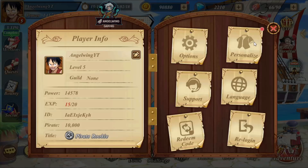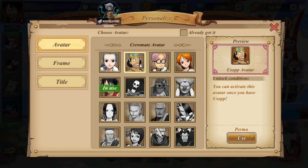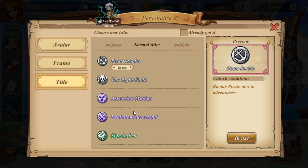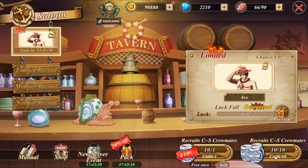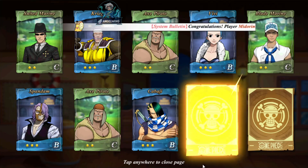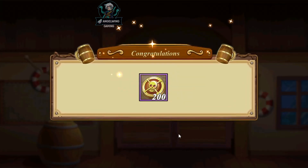We got 1000 diamonds from the codes. Let me claim those portraits — that's quite a nice feature. I will use Nami, she looks amazing. We have different kinds of frames. We're going to the saloon to see what we get. First, we have the first SSR free — I got DIVA! She is always the support in every kind of game that I'm playing. That is quite a nice start.